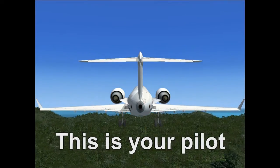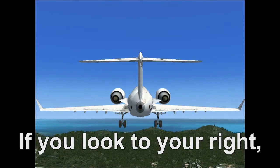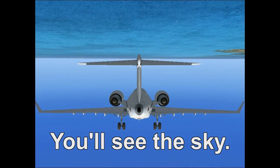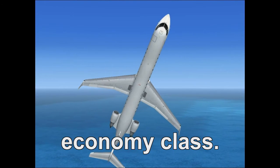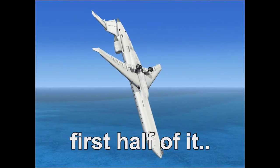Passengers, this is your pilot speaking. If you look to your left you'll see the Caribbean forest, if you look to your right you'll see the Caribbean city, and if you look beneath your feet you'll see the sky. This is what happens when you fly economy class. Okay guys, thanks for watching this video, I hope it was nice, at least the first half of it. Goodbye.